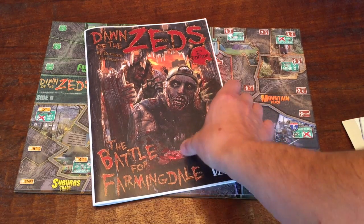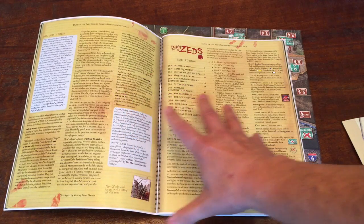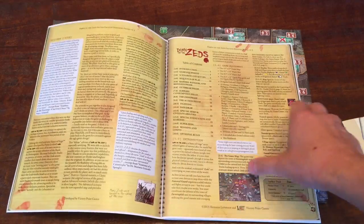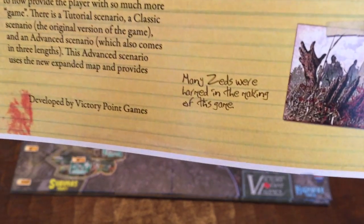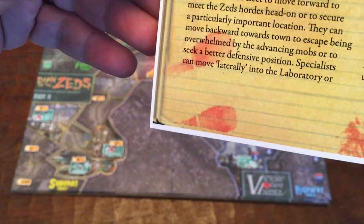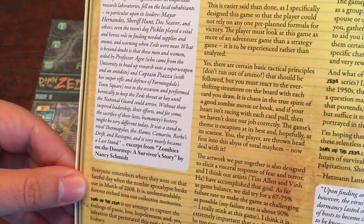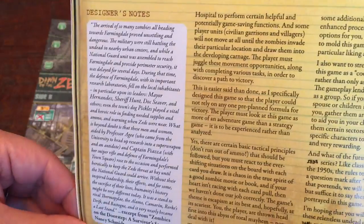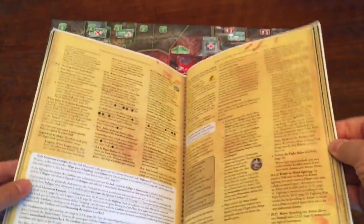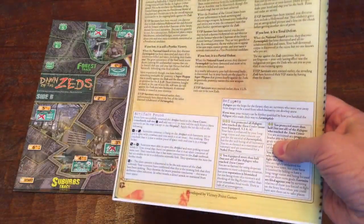I should also mention that this manual is fun — the designer and producers wanted you to have fun not only playing the game but learning the game. There are cute little touches like 'Many Zeds were harmed in the making of this game,' with blood-stained handprints, a backstory of how the zombie epidemic disease — which is where the word Zeds comes from — came about, and then of course all your rules for how to play the game.